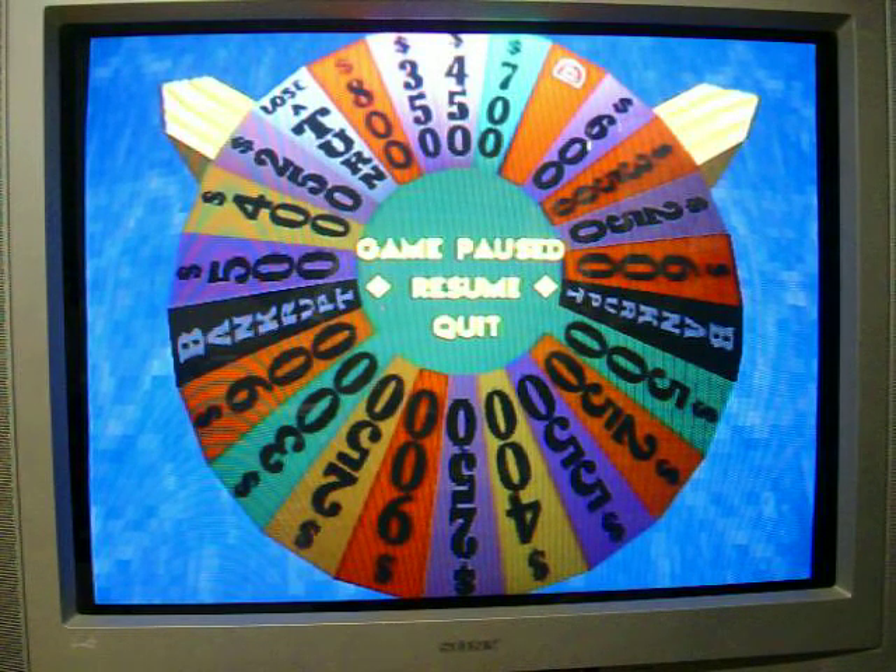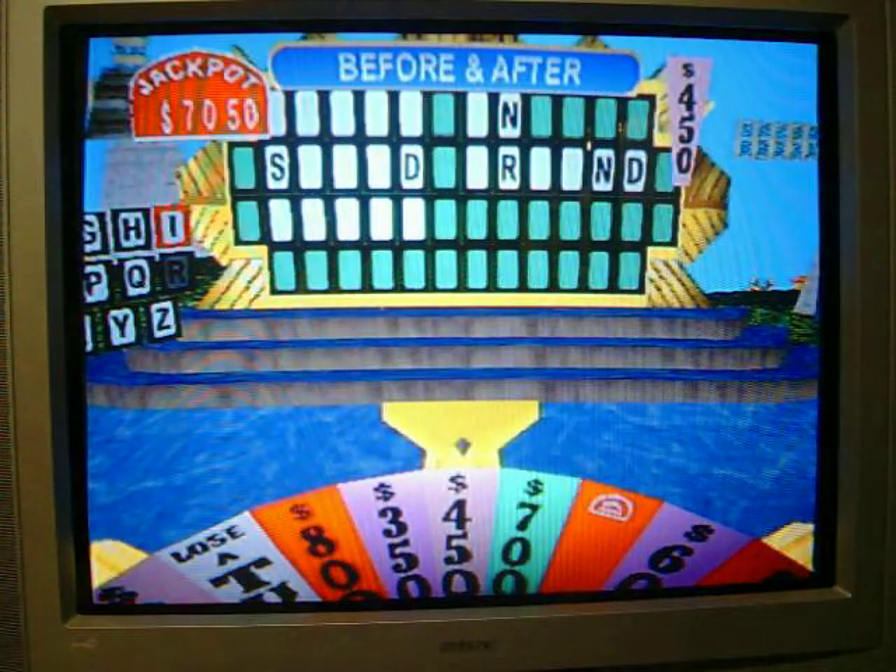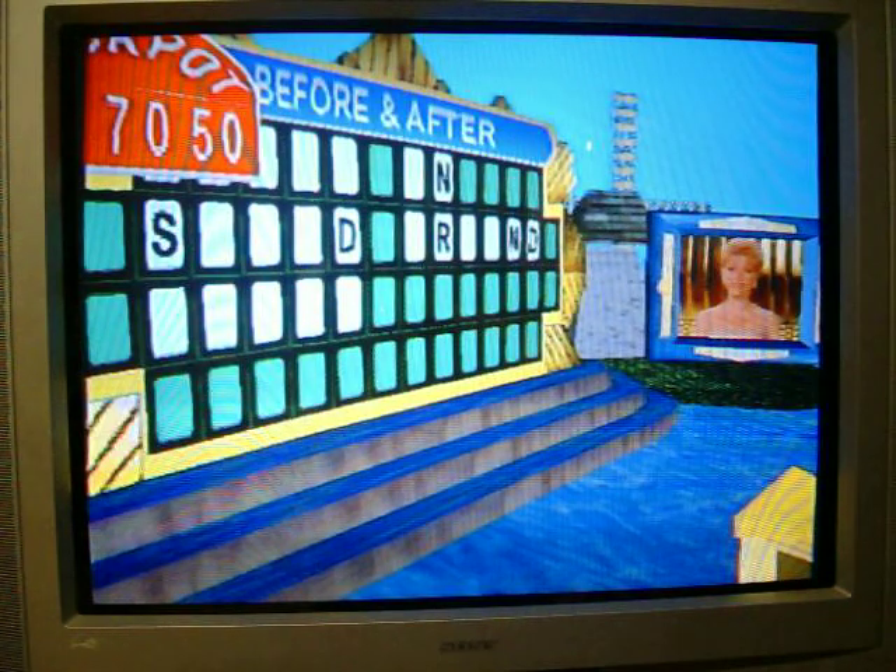We're back for Part 2. Player 2 has the turn. He just spun $4.50, so let's find out what letter he's going to pick. L. Two of them. Two L's.